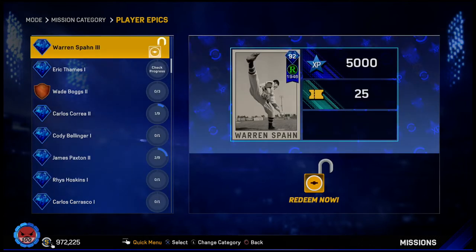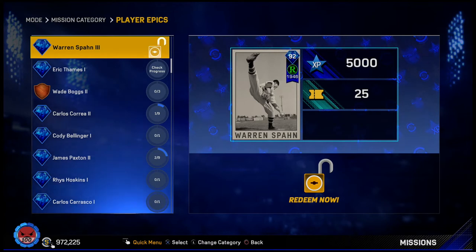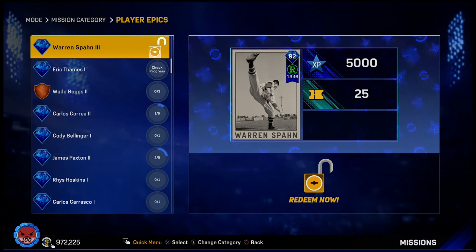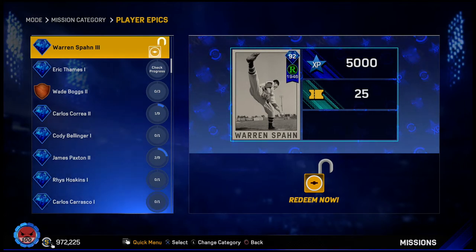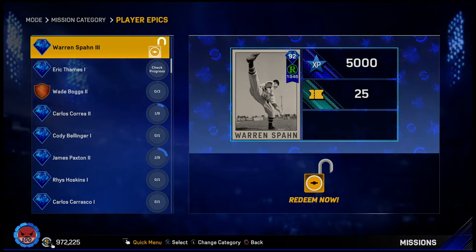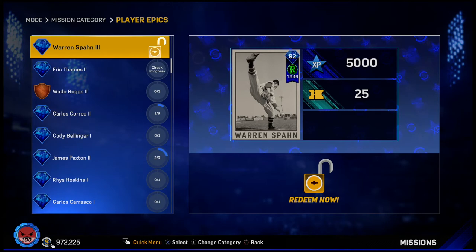The second and main player epic we completed is Warren Spahn, a 92 diamond rookie series card. This is kind of why I sold the 97 card we got from events, because I knew I was going to get this one done. For Warren Spahn, epic one involved strikeouts with legend pitchers, epic two was getting 60 strikeouts with legend pitchers, and epic three was to exchange legend pitchers.